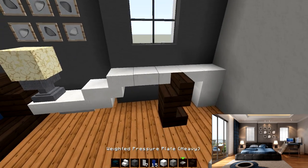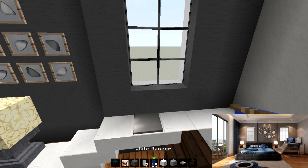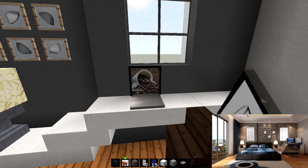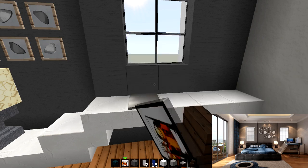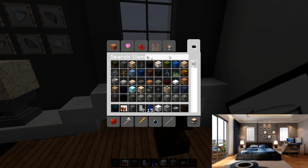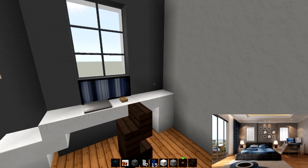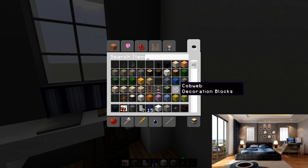Now we just need to do the computer, which can be a weighted pressure plate, and we'll do a painting - and that will give us the monitor that we want. There is a cool painting that actually works well for monitors - it's a two by one and it looks kind of like static or whatever. Finally - that's the painting that we wanted. And right next to that, let's see if I can put a button down in this version to act like a mouse. Yeah, there we go - so mouse and keyboard. Very good for this type of setup. And we need something right here to emulate like that computer case, which is an Apple - it's product placement. We could do a cobblestone wall, and I think that will do it. That's close enough to a computer.